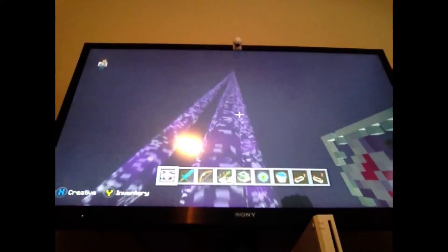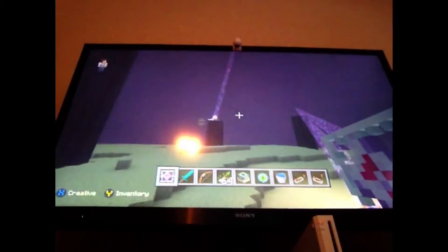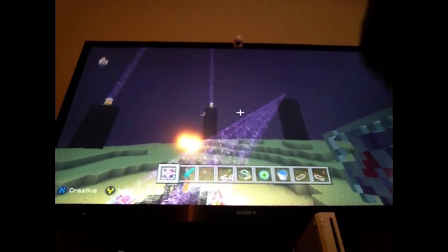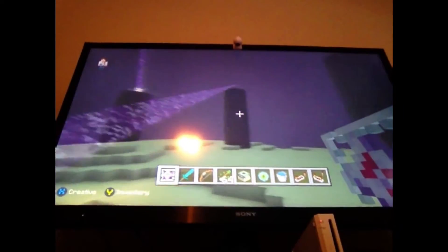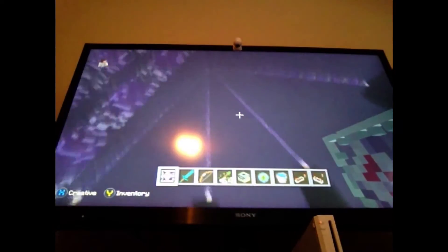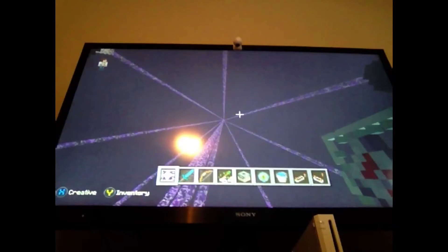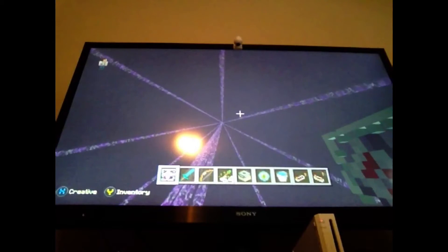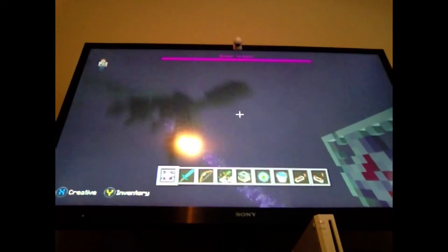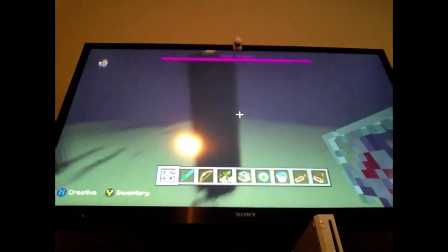It randomly starts doing that, and when you look at it, it's gonna regen all of that — all of it completely. So all of it's gonna do that, and then the Ender Dragon just — baboosh — right there. So that is how you make the Ender Dragon spawn.